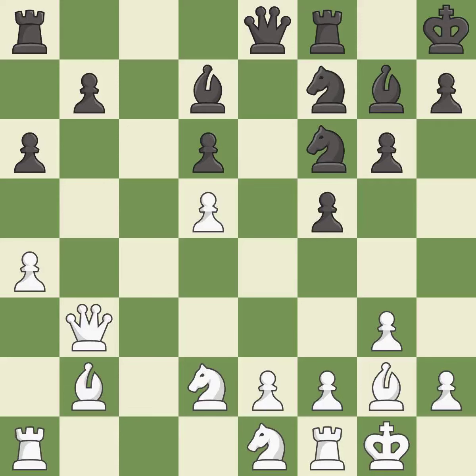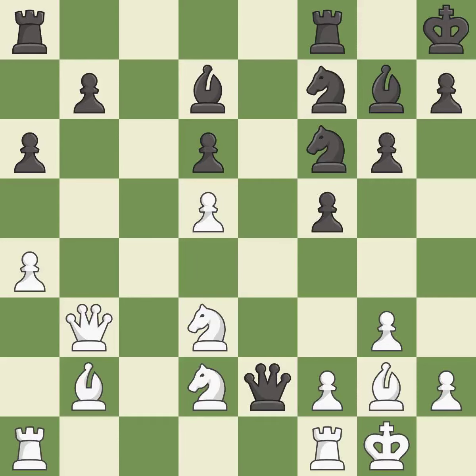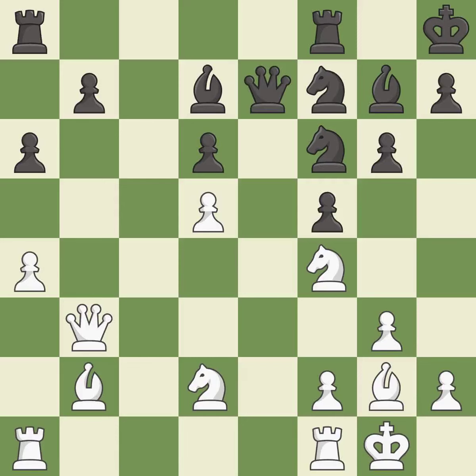This move puts the bishop on a safer square; it is best. This connects the rooks, which helps them coordinate together in the future — it is best. That was a great move and very hard to find; it is brilliant. This moves the queen to safety; it is best. This wins a tempo by threatening a queen and forcing it to move away — it is good. This blocks the attack on a queen that could have been captured; it is best.